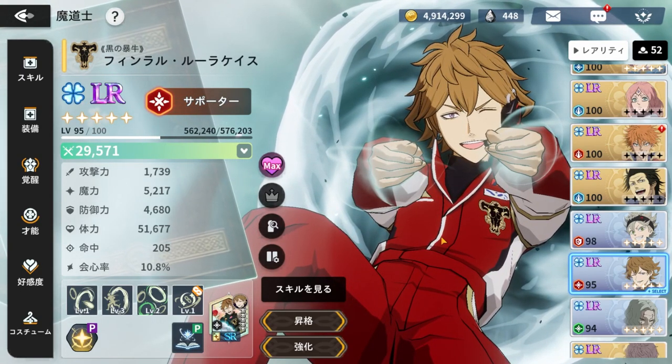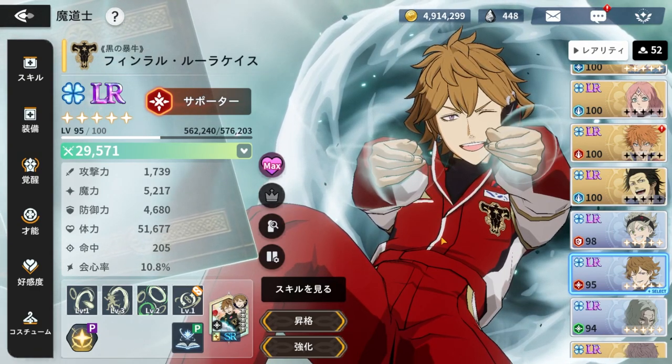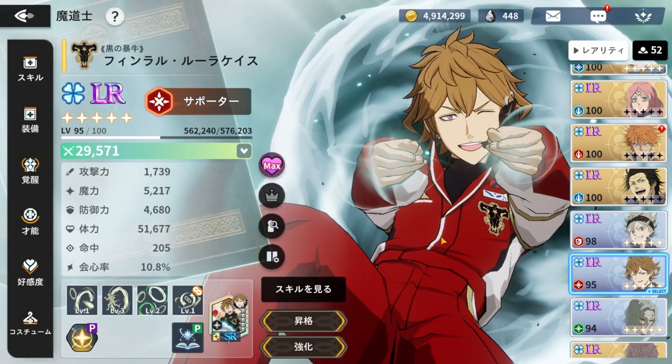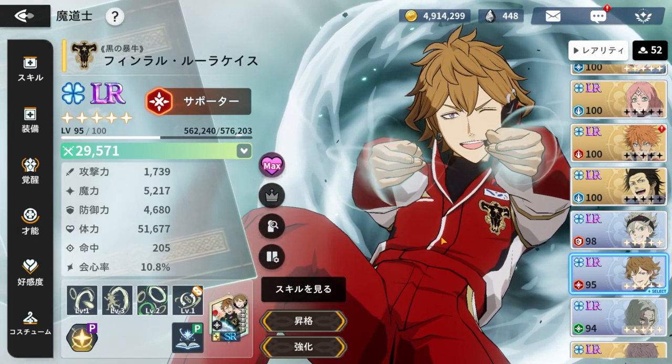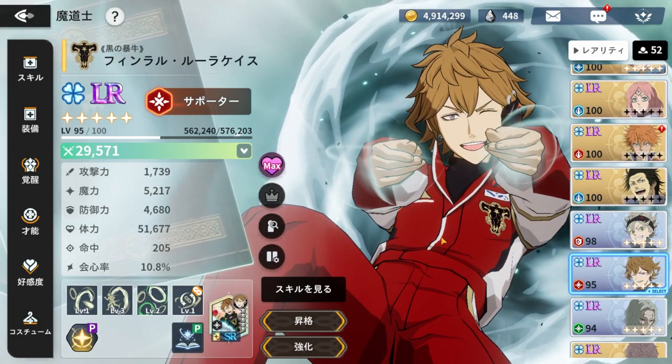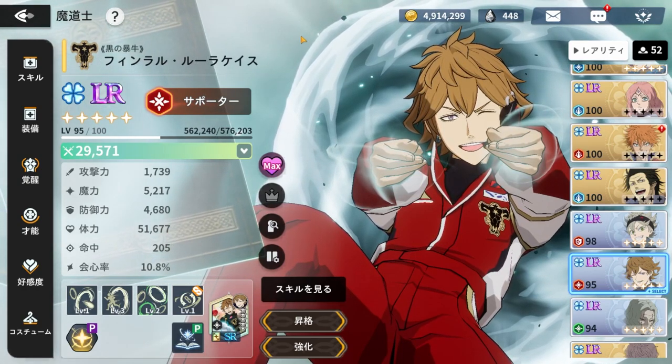Stamina is basically an action bar that needs to be filled up completely before you can have your turn go. Both of these units are really useful in their own ways, but we're going to talk about exactly how it works. Let's hop into a match and explain it.